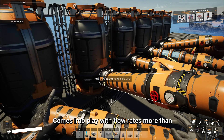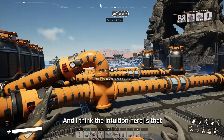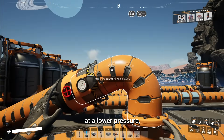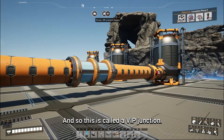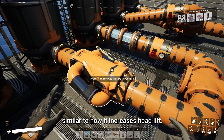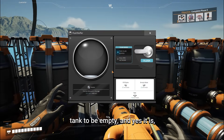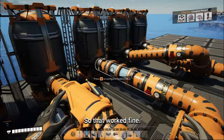Sloshing comes into play with flow rates more than anything else. The intuition is that because this has a vertical line, when the fluid enters the pipeline it enters at a lower pressure, so the bottom pipe gets prioritized — this is called a VIP junction. A pump also seems to increase the pressure of a pipe, similar to how it increases head lift. So in this case I would expect the pumped tank to be empty — and yes it is — with the other tank very nearly full. That worked fine.